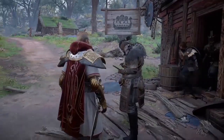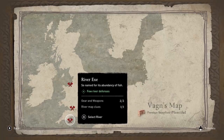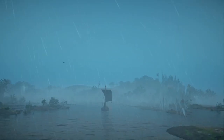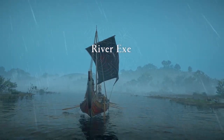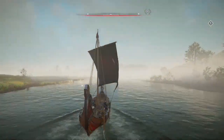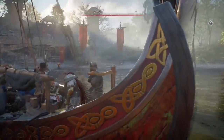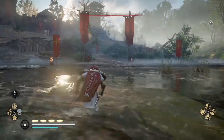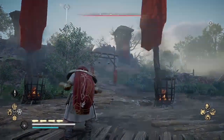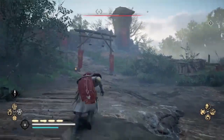If it somehow doesn't respawn and the fort is empty, just try going to another river, coming back to the dock, and saving and reloading. This method is pretty reliable. Fast forwarding to show you the enemies have respawned — as we approach the eastern fortification, you can see the red banners are in place and the fires are lit, indicating we can go in and collect foreign supplies once again. This is Amber — subscribe to my channel for more guides and gameplay for Assassin's Creed Valhalla.